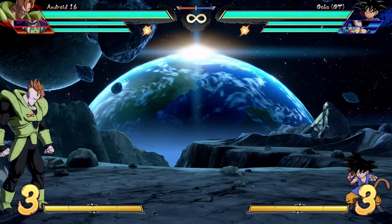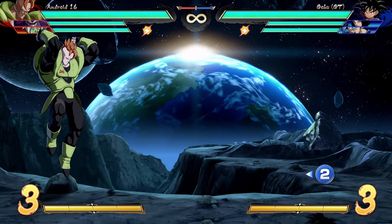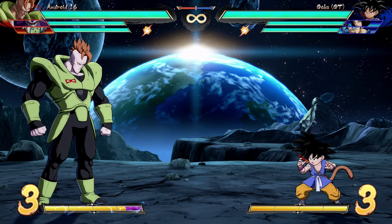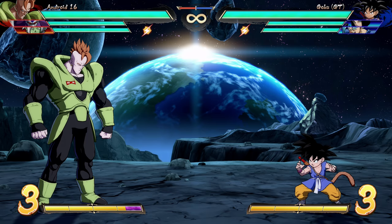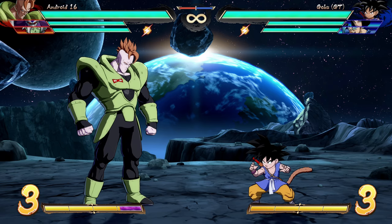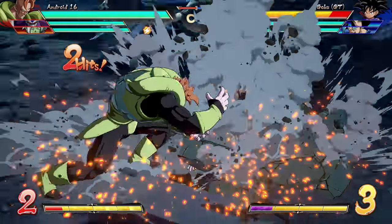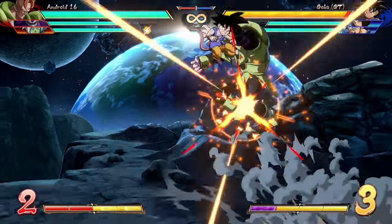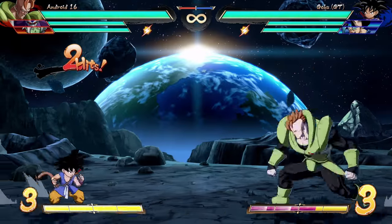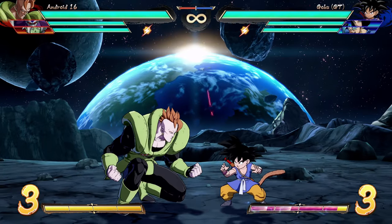Outside of combos, if someone is directly above you, go for the Flying Power Bomb. It leaves you in the air and you're air-okay afterward, so you can air dash and jump around. Whiffing it is fairly low risk. Now the big thing: the EX version has an initial hit before the grab — two hits total. That initial hit is very important: it's a low, meaning standing blockers will get hit.